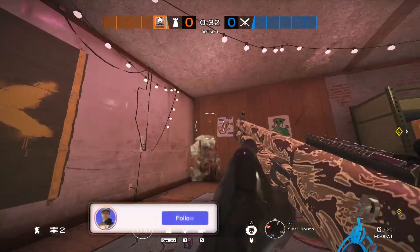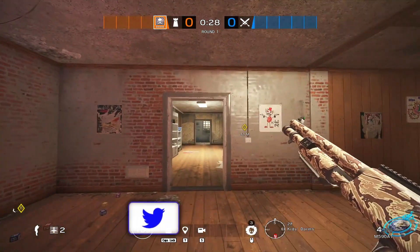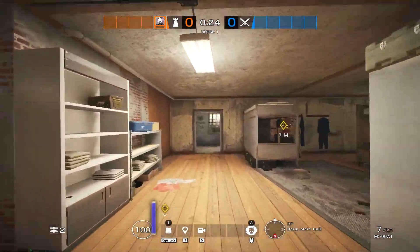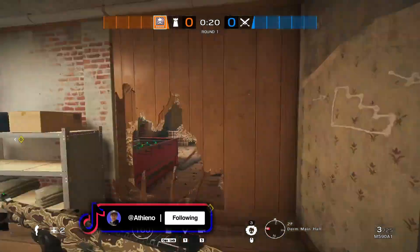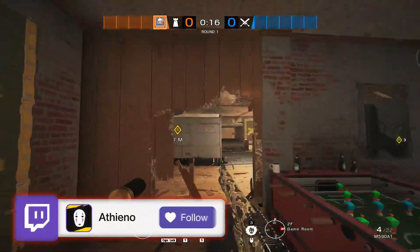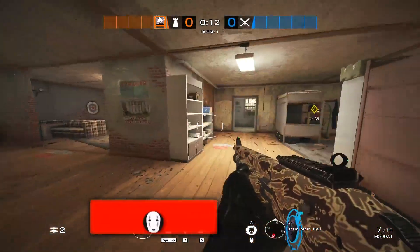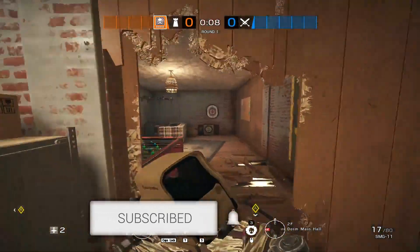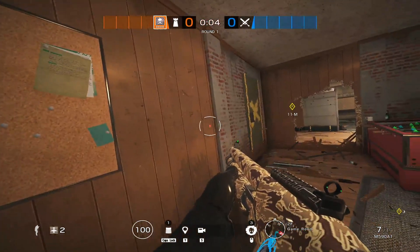In this video, I'm going to show you every single rotation in Oregon. The New Oregon covers every single bomb site and possible rotation that you can make. On Oregon, this map has a lot of rooms and a lot of doorways, but sometimes those doors are watched by attackers. So you'll need to be able to rotate safely between different soft walls, avoiding hard breachers opening up angles into your site.